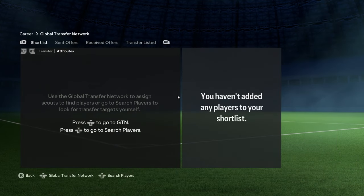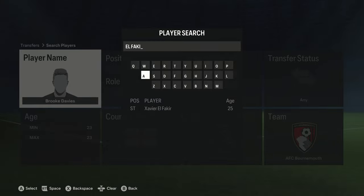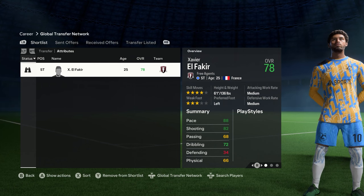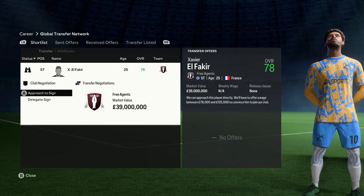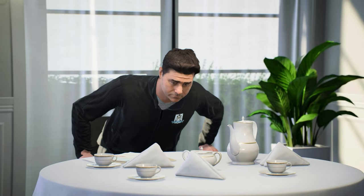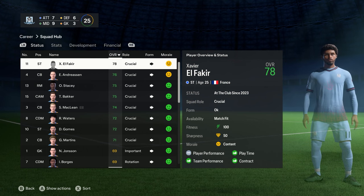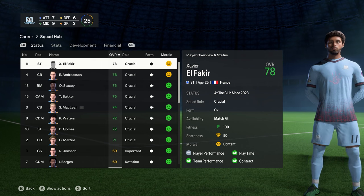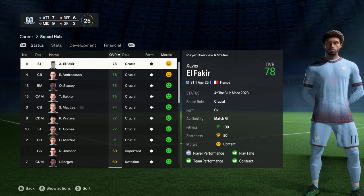If you want to bring in more players, just search for them in the transfer hub. If you watch my creative career mode series, you'll know players like Shaver El Fakir, another player I created that I can bring into my team. It's the same process - approach to sign, negotiate wages with agents, and bring them straight into your team.